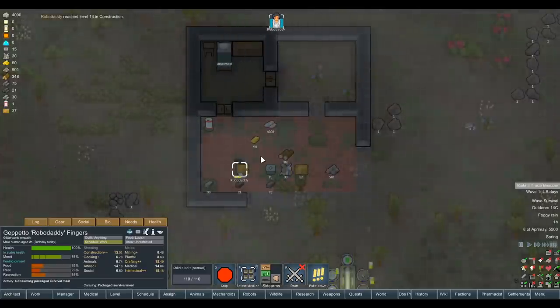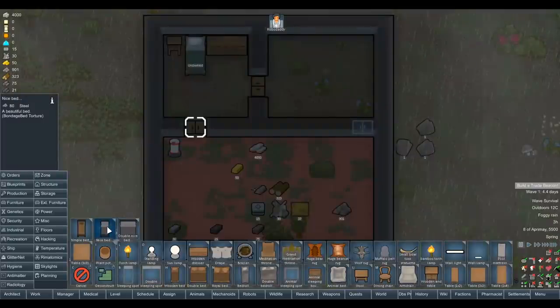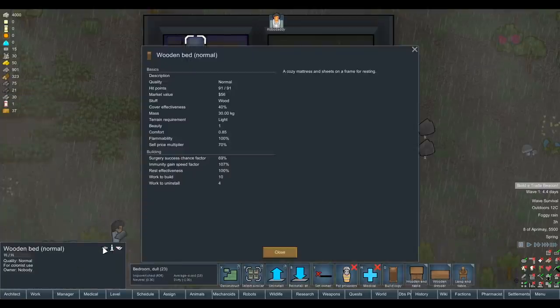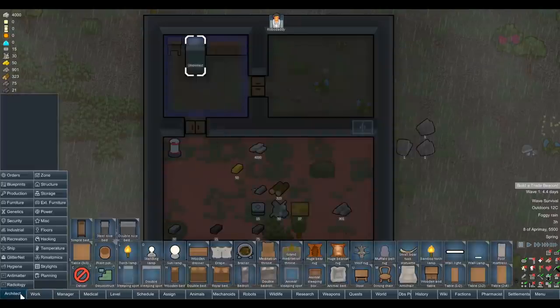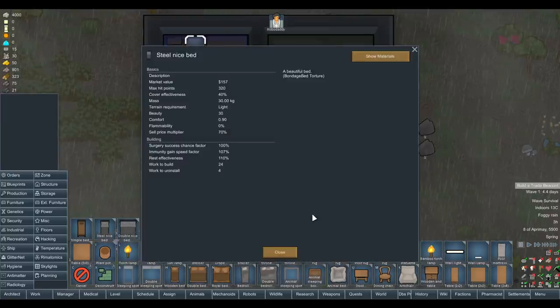It's not like the anime mod pack where you had to survive or build a ship - we just want to do something absolutely nuts. There's a bed added by the bondage bed torture mod. 30 beauty, but 110% rest effectiveness. Normally if you build a bed out of steel it loses a little bit of rest effectiveness - or maybe that's just stone. I feel like with a mod name like 'bondage bed torture' I'm not entirely sure he's not just going to get into bed and be electrocuted. I'll go for the 'nice bed' instead with 50 beauty.